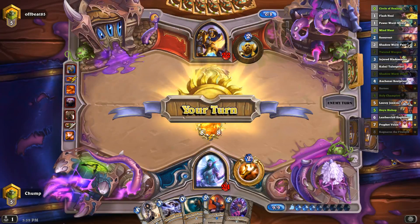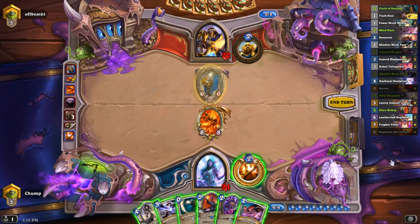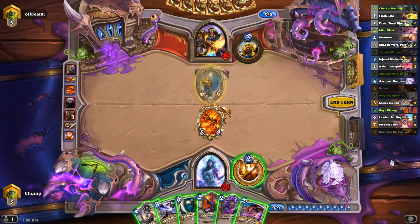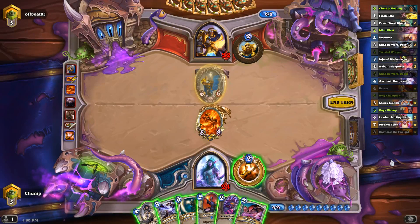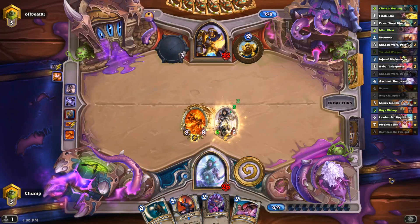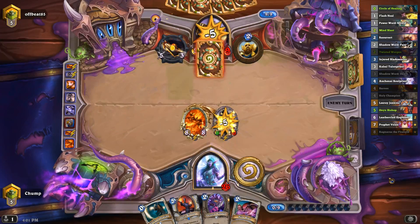He does have Tirion. So I'm definitely Shadow Word: Deathing that — I have 6 mana, so I can either Onyx Bishop, or Holy Champion plus hero power, or Holy Champion plus Twisted Worgen. If I play Holy Champion she just dies to Ashbringer, but maybe that's fine — he takes damage for it. I'm putting him down to 14, he takes 5 off the Holy Champion, goes down to 9, and then I have Mind Blast in hand with a Rag on the board. I think I like the Holy Champion. He already pretty much needs an Equality combo to deal with my Rag anyway, so I don't really want to play Twisted Worgen into more AOE.